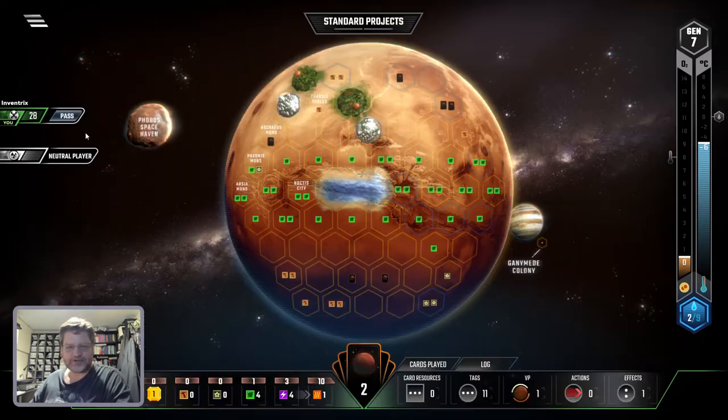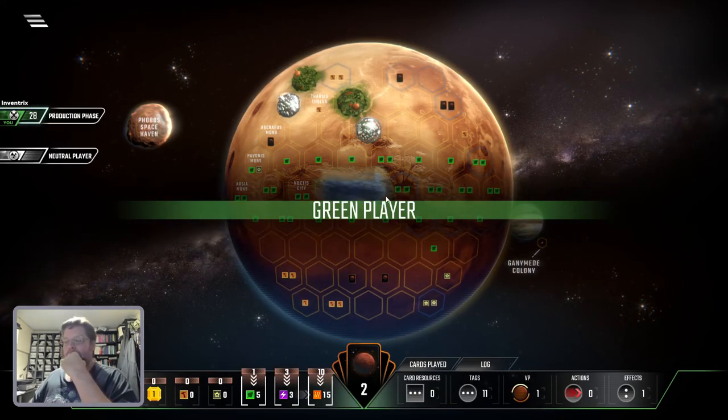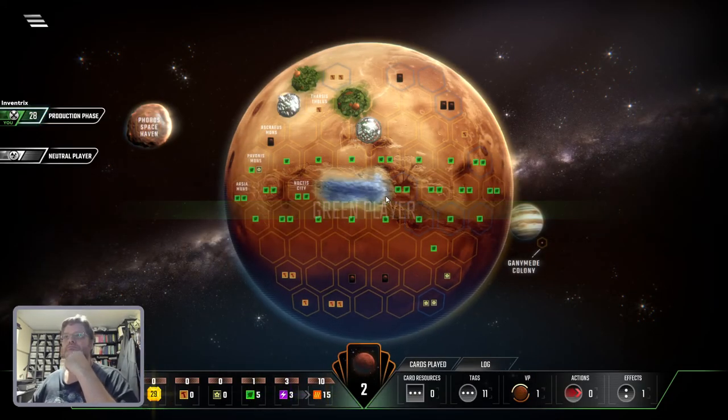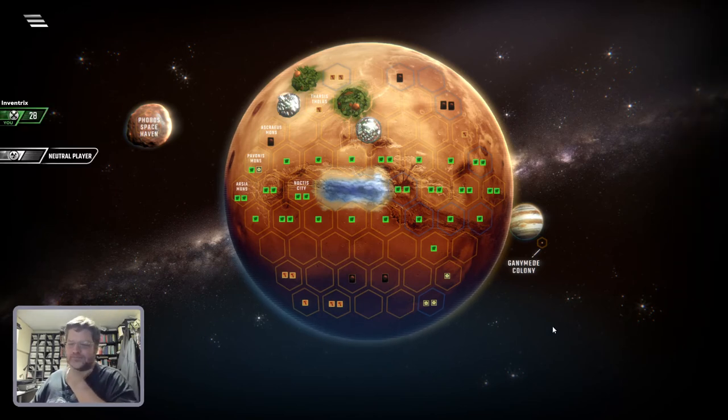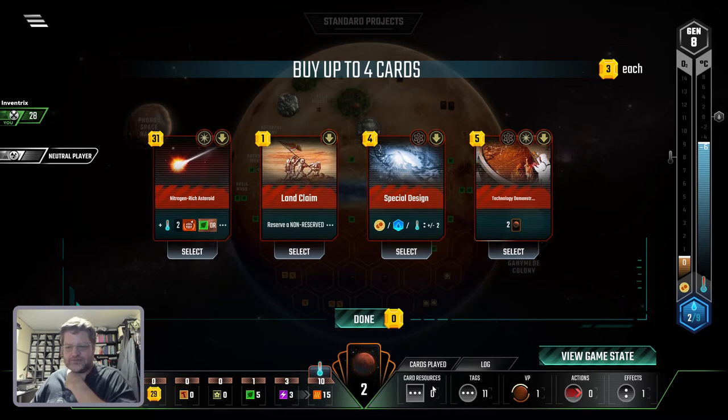Nice water effects. And two heat. I think — oh, I could do this: minus energy, plus plant. Yeah, let's do that. I'm spending all my money. I'm pretty sure I'm broke now so let's pass.